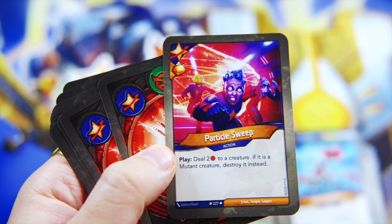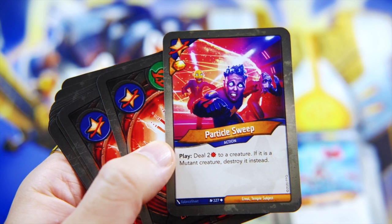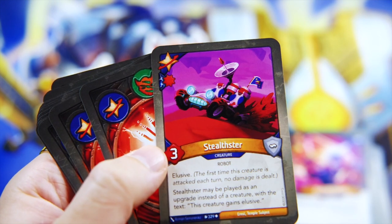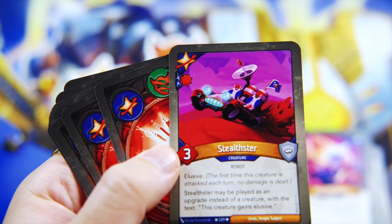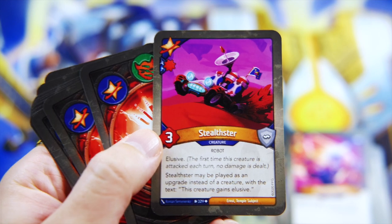Teleporter Chief Tink - it's elusive and has an action where you can swap it with another friendly creature in the battle line; you may use the other creature this turn. That's pretty sweet. And we got Antony - always great for capturing all your opponent's Ember; end of your turn, you move one from him to the pool. And here we have Detention Cell - this creature cannot fight. We got Hayden Oswin, which works really well - gain one for each upgrade on Hayden Oswin. Stealthster - elusive, it may be played as an upgrade instead, and the creature gains elusive. That would be good for Oswin.